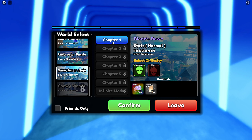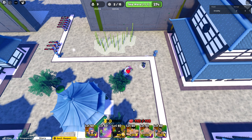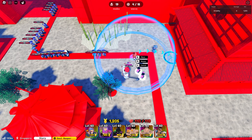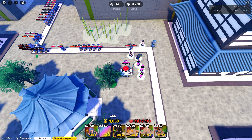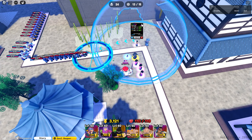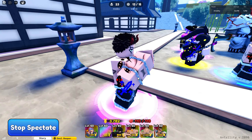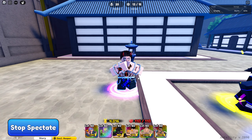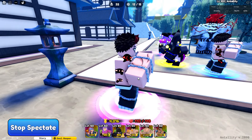The new maps are Swordsman Dojo and Snowy Woods. I'll summon our pink rockstar — Swordsman Rider. I don't even know what anime this is. But let's use our Sukuna. The Curse King doesn't look the same anymore, just chains and horns. But I like the style even more — it looks better now.